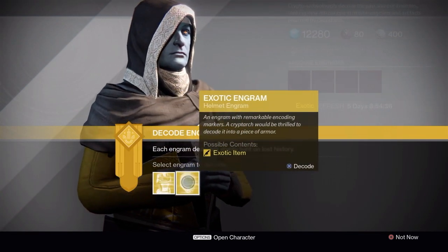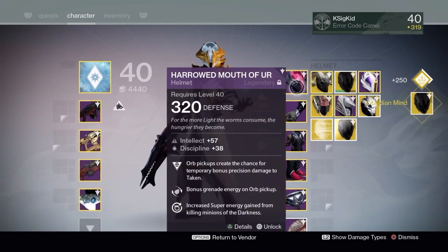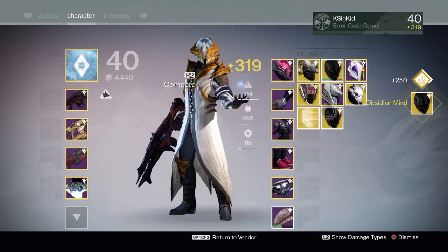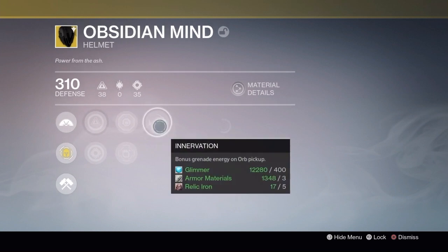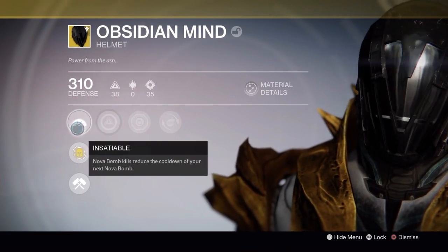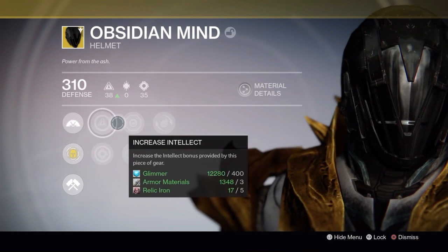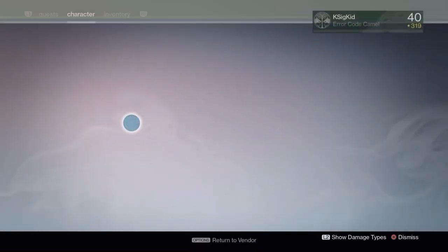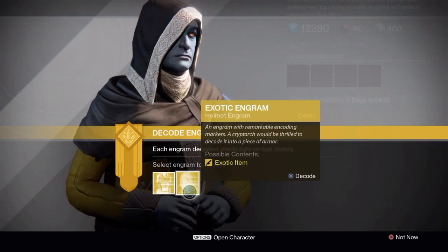I think we're going to go over to the helmet engrams first, save the chest engrams for last, and we ended up grabbing an Obsidian Mind. Now compared to when this first came out, this helmet really isn't as great as it was, but it's still really cool whenever you're on your Voidwalker, because whenever you kill enemies with the Nova Bomb, you end up actually gaining super energy from those Nova Bomb kills — really nice in PvE for always keeping up your super.